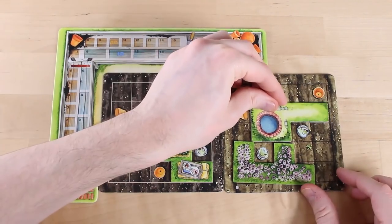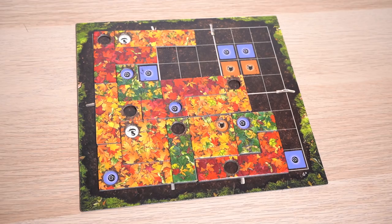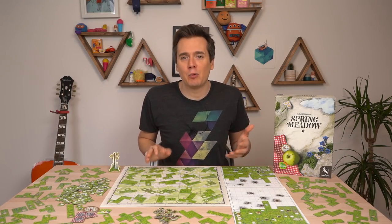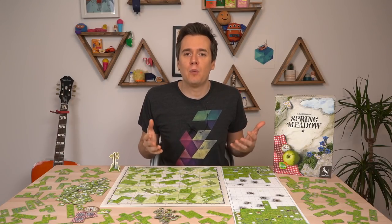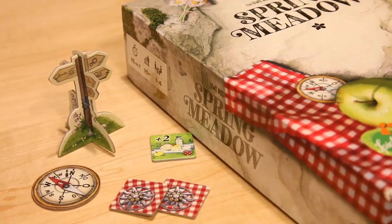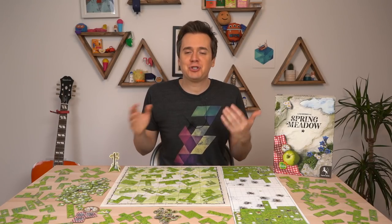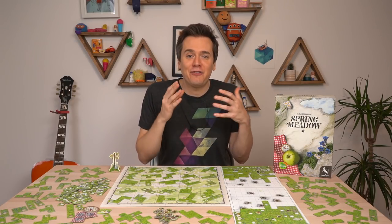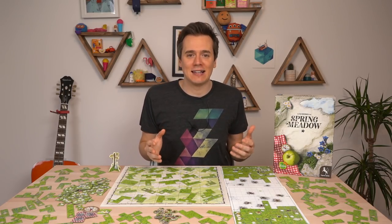From Cottage Garden, it takes the simple but effective board for selecting tiles. And Indian Summer lends its innovation of tiles with holes on them. Coming after Indian Summer with all its rules and tokens, I worried that Spring Meadow would be even more complex, but it's actually a lot more streamlined. Spring Meadow doesn't mess around with economies or special powers, or the stupid idea of multiple small boards — I'm looking at you, Cottage Garden. It focuses on the pure joy of puzzling.